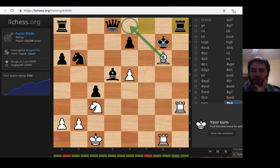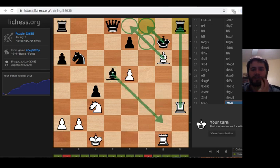So bishop e8 — where can the king go? I think it has to go here. So bishop e8, king f8, rook takes h8, checkmate. The king can't go anywhere, can't capture this bishop on e8, and he can't slide to f7 because the bishop will be covering that square. I guess black could block the check, but then we just take the bishop when he blocks.